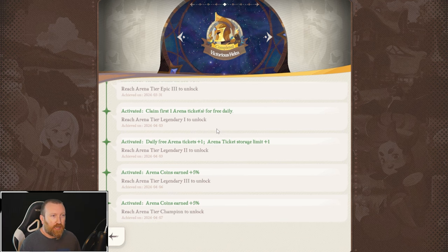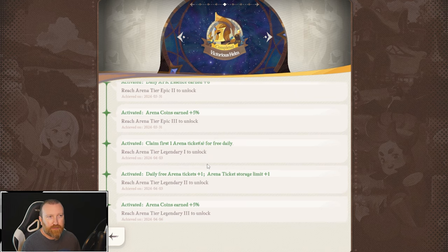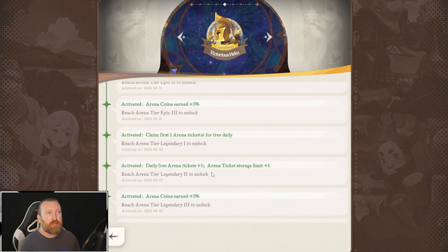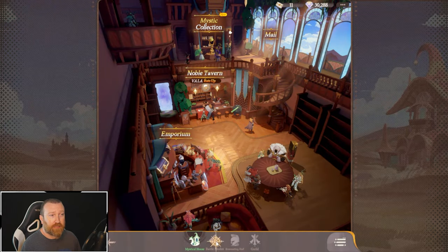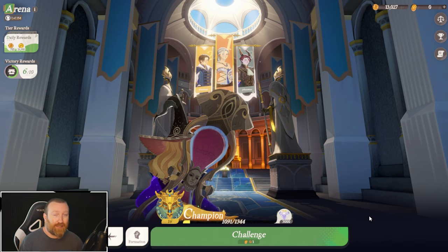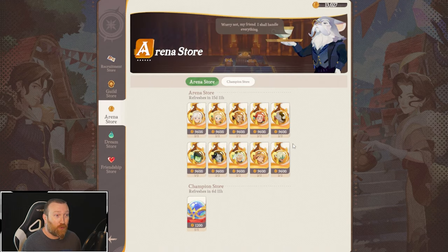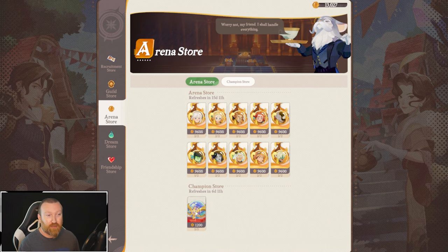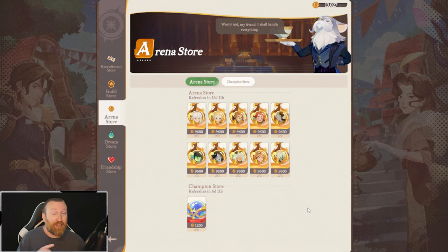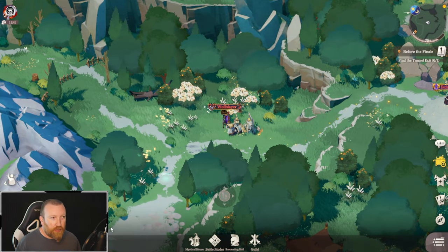Legendary 1 gives you an extra ticket, and there's also things like arena ticket storage limits. There are a bunch of these at Legendary 1 and Legendary 2. Legendary is not too bad to get to even as a free-to-play, especially once people push to the champion tier and a lot of spots become open. You might be missing out on free attempts every single day that you're just skipping. Click the challenge button — see if it costs zero. If you've hit the checkpoint, you might have additional attempts, which means more arena rewards and more emporium purchases.